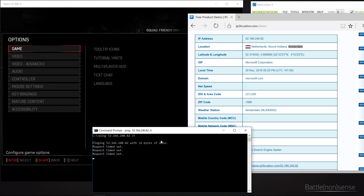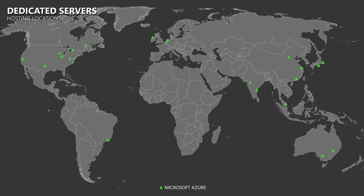This also brings us to the server locations. Gears of War 4 uses Microsoft's cloud service Azure, which has datacenters in various locations. However, it is not clear if servers are also hosted in every datacenter shown. So if you live near one of those datacenters, then your ping to the server will be lower than when you live very far away from them.